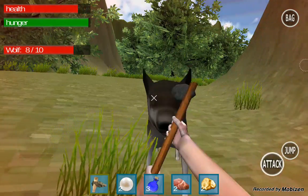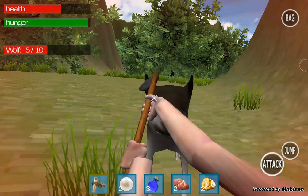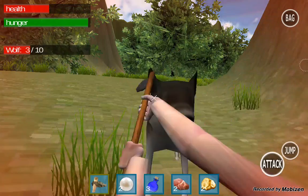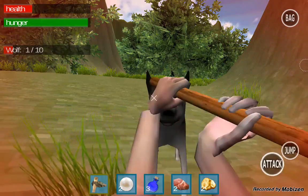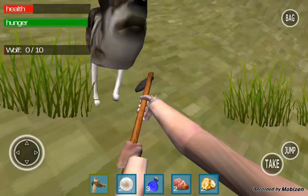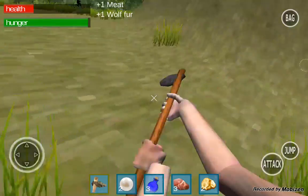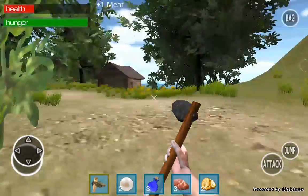So you hit the wolf and you die really easily. You're always in the red with money — you never make money. I'm pretty sure in the next update they'll fix that. But it takes two wolves to go ahead and kill a full health guy. So I killed the wolf, I collect, I just hit attack. And then you take meat and fur.